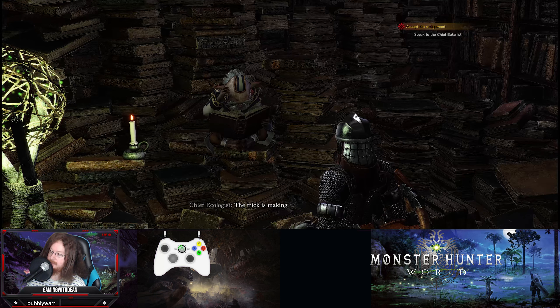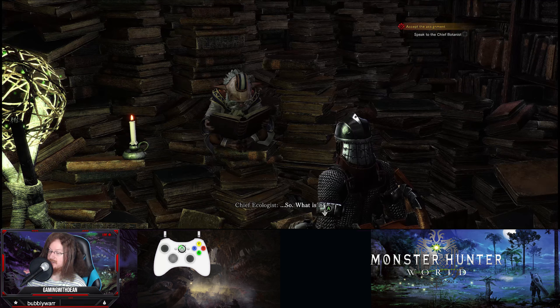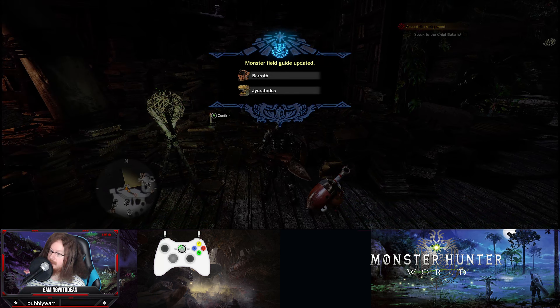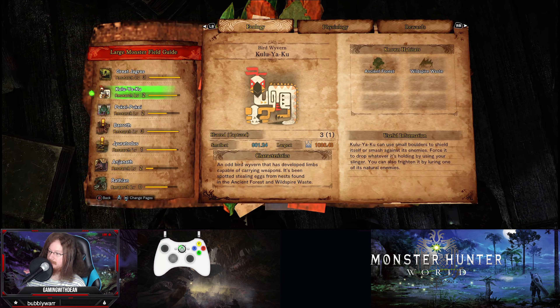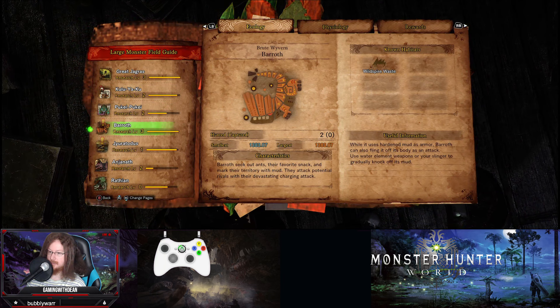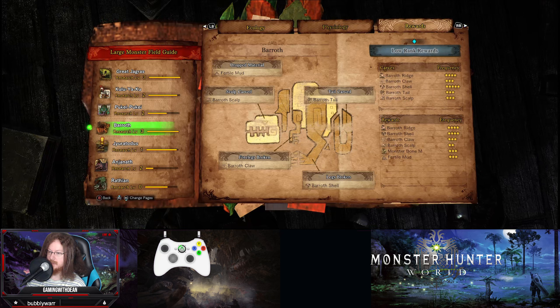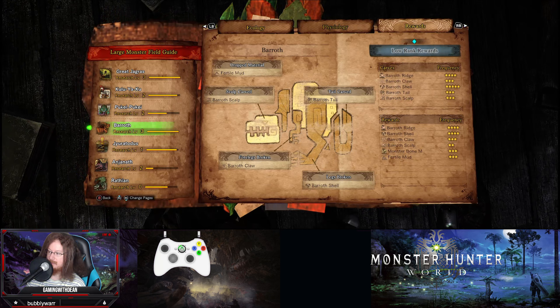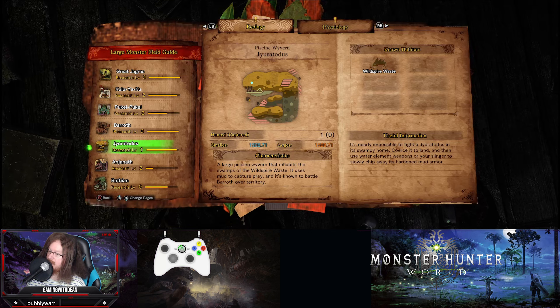Completing deliveries - no new ones. Registering bounties - no new ones. Checking investigations: there's a really good 30-minute one, faint two times, hunt two monsters, for gold rewards - seems totally worth it. Some more capture Kulu-Ya-Ku investigations for gold rewards too. We'll tick anything with a gold reward now that we know a bit more about capturing.